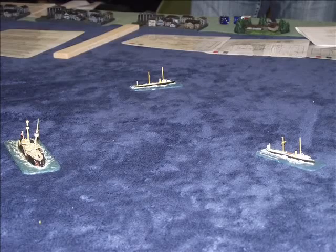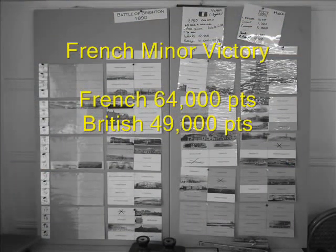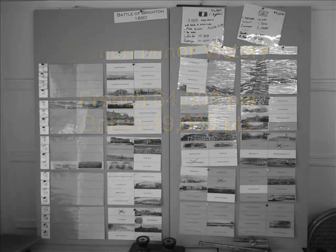Here we see HMS Victoria's squadron going after the Devastation in an attempt to sink her. The French decide they've caused enough damage to Brighton and the Royal Navy squadrons, and it's time to head off home. A couple of ships must take tests to see whether they arrive home — unfortunately the Bembo sinks en route back to Portsmouth with too much damage. The French do gain a victory, but it is downgraded because of the media disaster of shelling the poor and the Salvation Army. Not cricket, really — but still a win for the French.